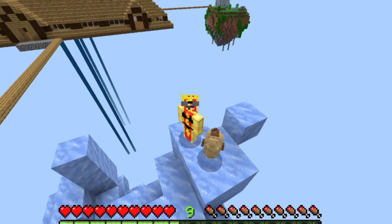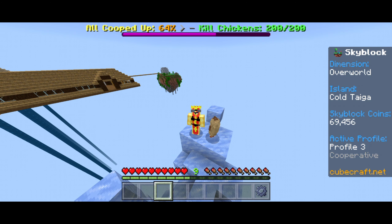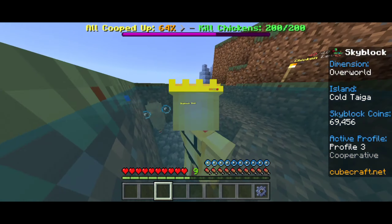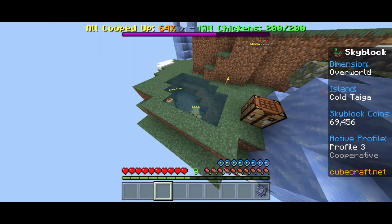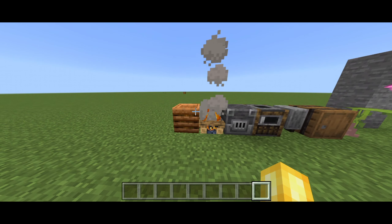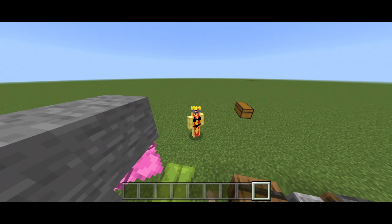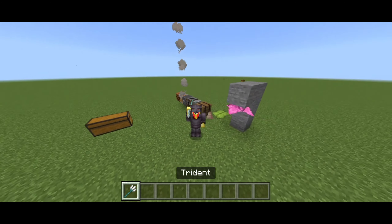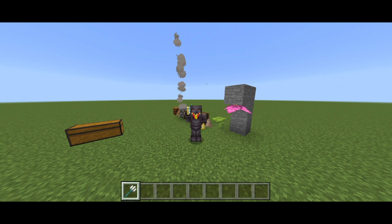One update that most players would want added to CubeCraft Skyblock is simply updating the server version. For some reason we don't have the 1.13 swimming animation, which is kind of a bummer because I love to be able to swim like a mermaid. If CubeCraft does decide to update the server version, there are still so many blocks and items they could add, including netherite armor and a trident. Just add the update, that's all you've got to do.